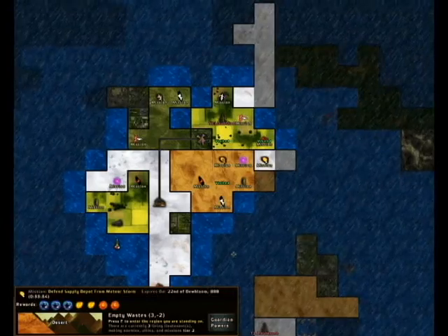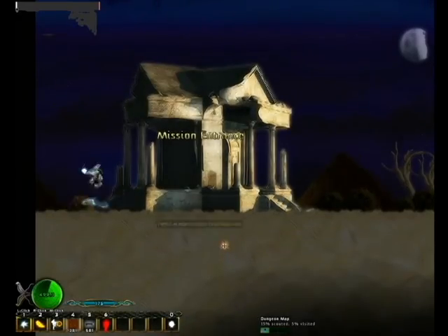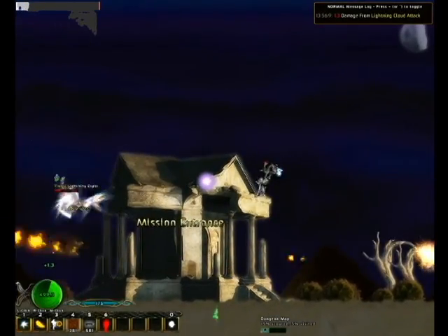I'm going to go ahead and show you a boss tower and some of the combat at the same time. You get rewards from these that you can use to progress. Here's another light-type enemy, so I'm probably going to kill this with fire — it's probably resistant to light.